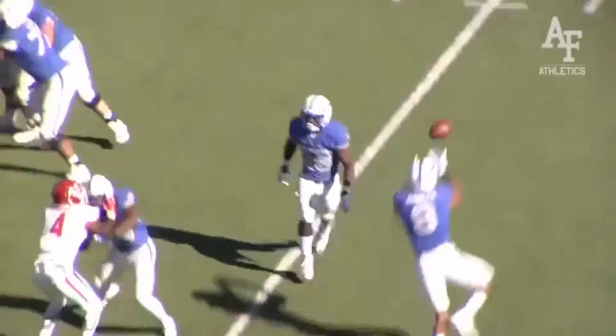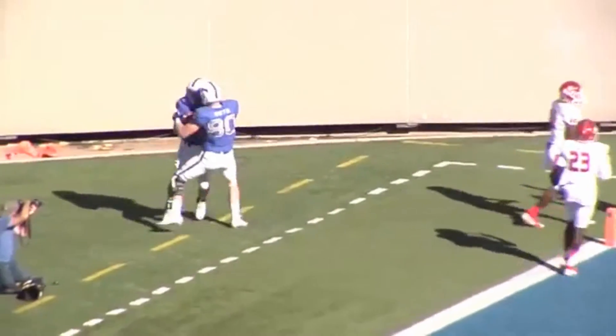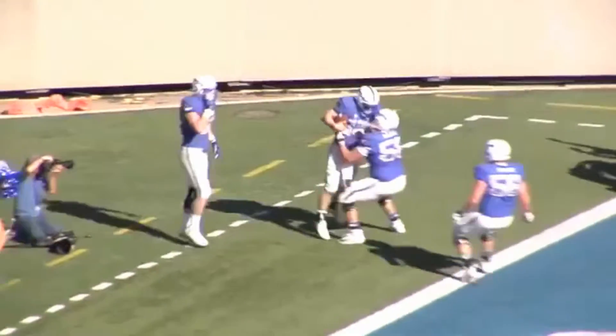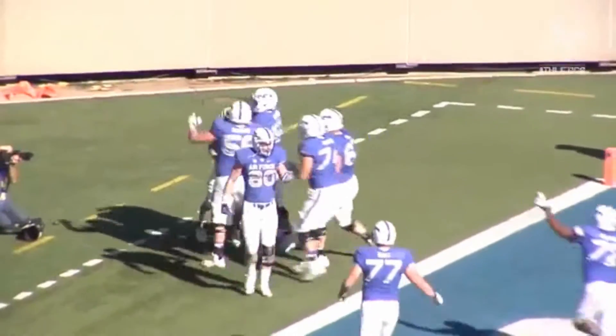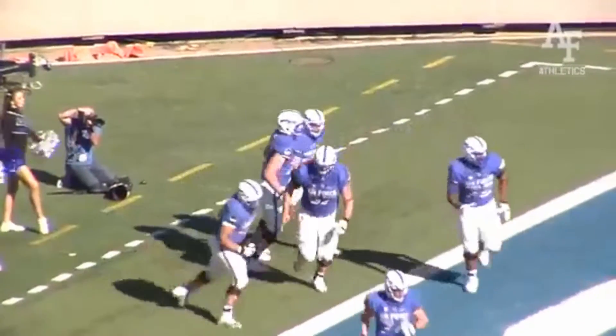Second down, unbalanced line — they pitch it to the near side, end around, and Robinette wants to throw it! He throws into the end zone — Roberts is there, touchdown! Jalen Robinette on the end around, had to hesitate, and throws to Carson Roberts for the touchdown.